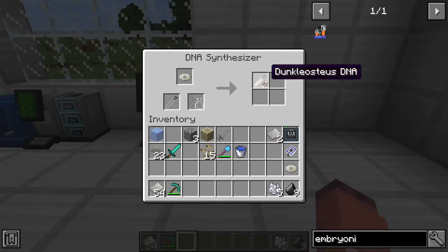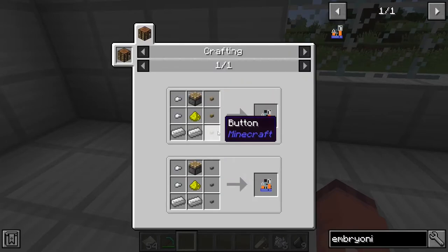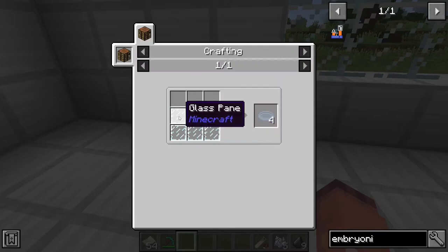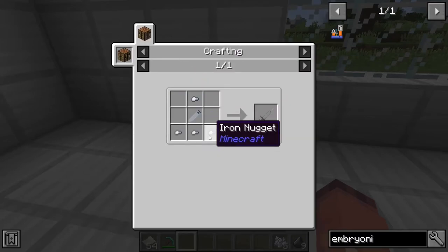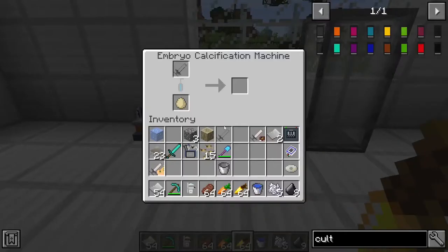Once you've got your DNA, you can take it and move it over to an embryonic machine. This is crafted with 3 of either stone or wood buttons, 2 iron ingots, 2 iron nuggets, glowstone dust, and a piston. You also need a petri dish in there, which is crafted with 5 glass panes. You will also need an empty syringe, which is created with an empty test tube and 4 iron nuggets.